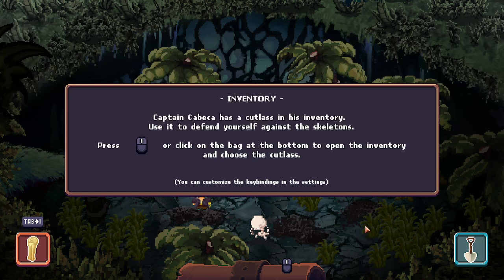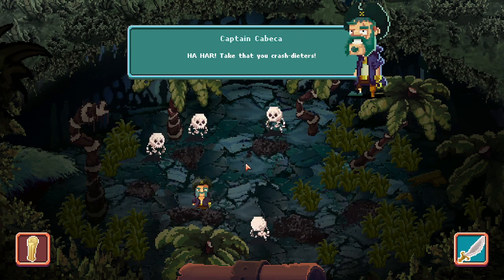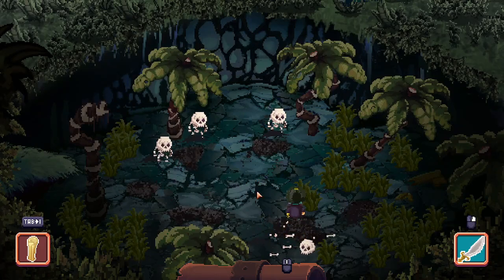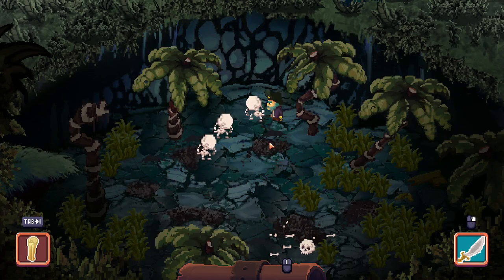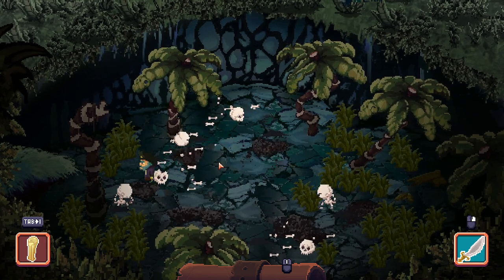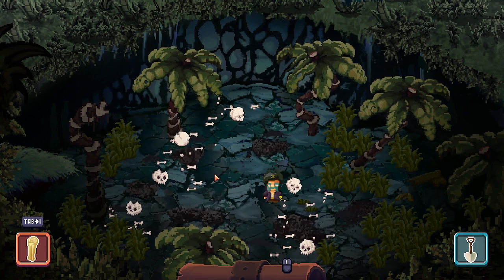Okay, so I have a cutlass. I need to use it, so if I click here I can select it. This is the only combat in the game, so it's not supposed to be hard or anything. I just chop these guys apart. And your last pony, man. Oh, and look at that — something's shiny! Let's get the shovel back out.